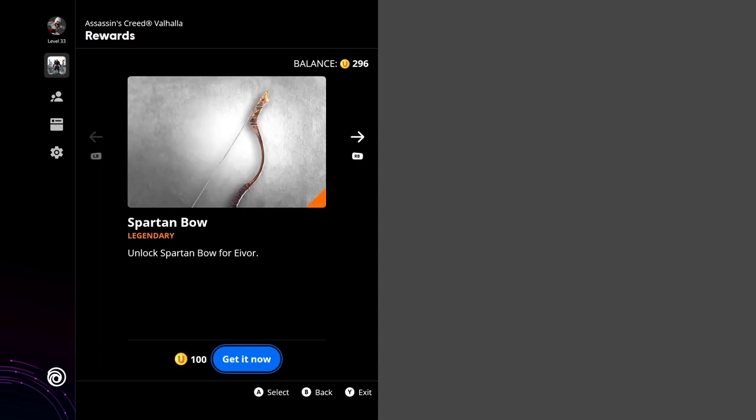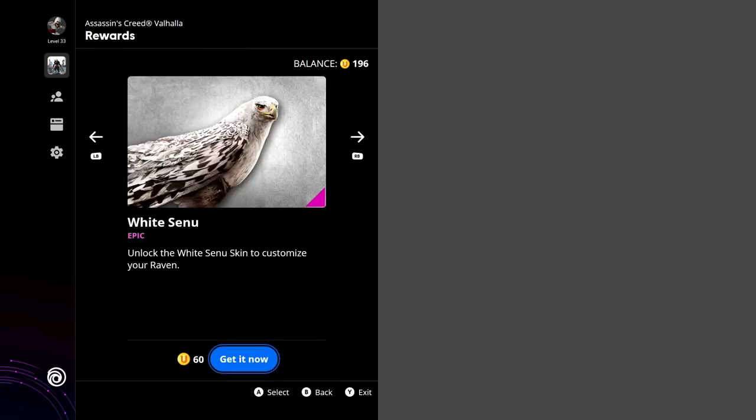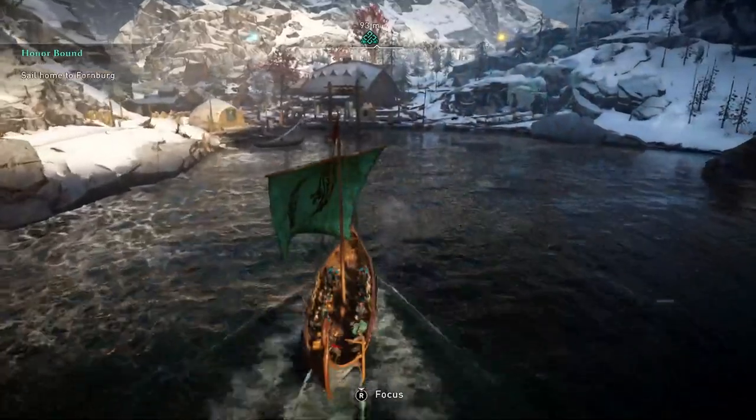Up next is the legendary Spartan ball. For this one you only need to spend a hundred Ubisoft points, and once you spend it you can get it for free. Next up is the Right Senu which is only 60 points, and then the tribal stallion outfit for your horse.